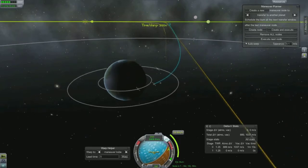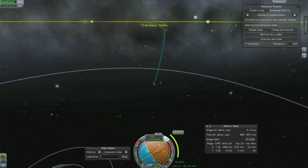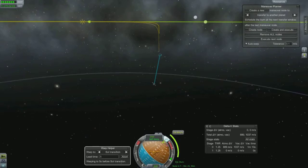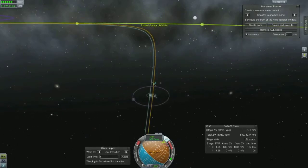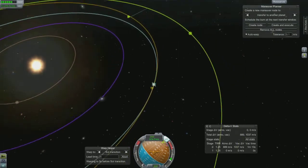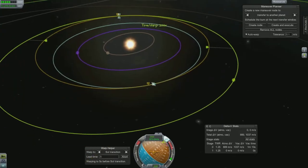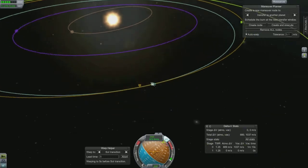I ended up landing manually vertical with the rocket. I didn't have legs on it — I wasn't planning on landing — but I said, hey, might as well get some more science. That whole trip netted me close to about a thousand science points. It was a stripped-down probe just to get there, but it served its purpose and got me a bunch of science points, so it was worth it.